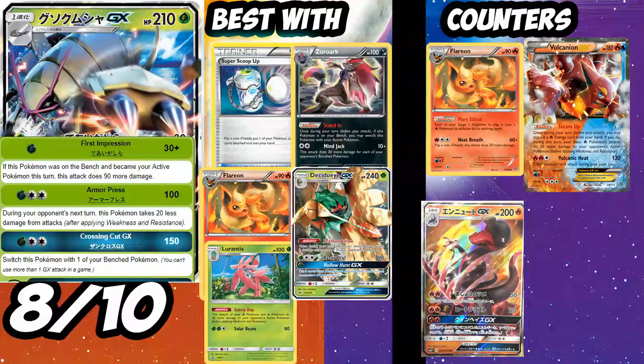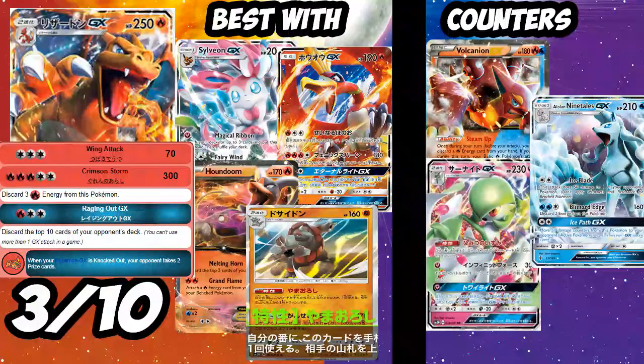Next up is Charizard GX. It's a 250 HP Stage 2 Fire type, and it's mostly going to be used for its GX attack. Wing Attack and Crimson Storm are nothing to write home about, though you can technically use Crimson Storm with the new Kiawe card. Raging Out GX — discard the top 10 cards of your opponent's deck — is really powerful, making it perfect for mill. Best partners are probably Houndoom EX with Melting Horn, Sylveon as a stalling mill deck, or the new Rhyperior for additional mill.